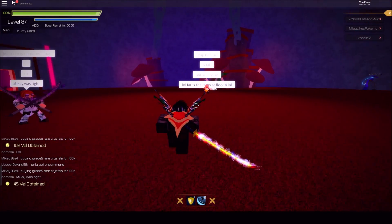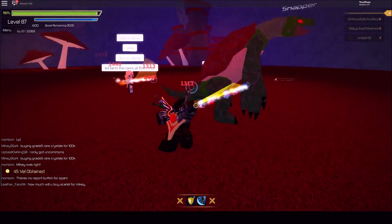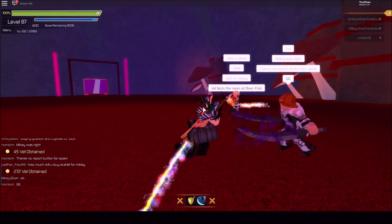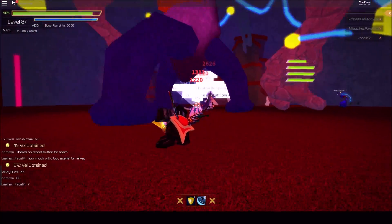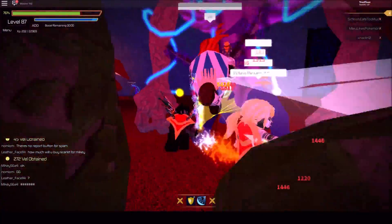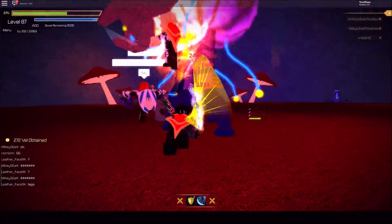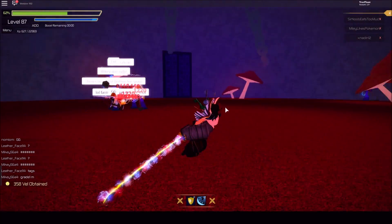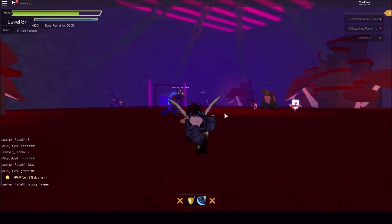All right, we made it to level 87 — we have leveled up! Typically this would be the end of the video, but I want to fight the Smash Room one more time just in case I get a Durandal. The katana drop from the Smash Room is called the Scarlet Katana — I saw people in chat saying it's worth 500,000 vel. I had two of them and could have gotten a million. Looks like we didn't get any drops this time. Hope you guys enjoyed the video — make sure to like, subscribe, leave a comment, and I'll see you in the next one!